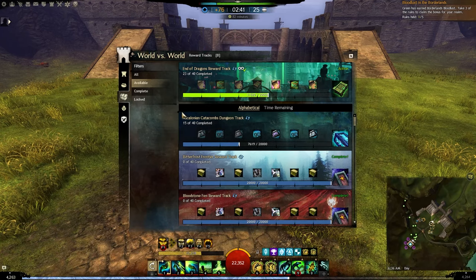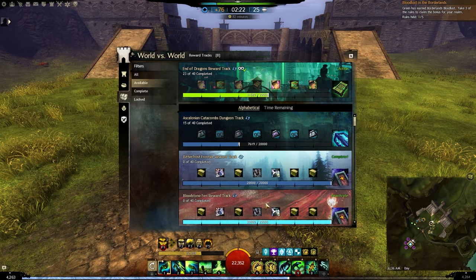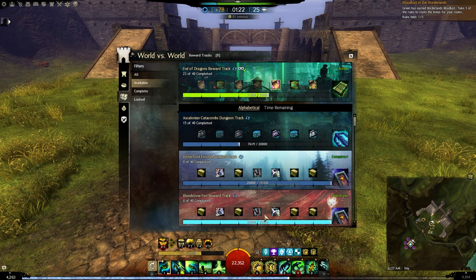Another very good source for gear in WvW comes from the reward tracks. Open your WvW panel by pressing B or clicking the castle icon on the top left, then go to the third tab where it says Reward Tracks. Some of the options here will give you stat-selectable gear at the end. When you finish a reward track all the way to the end, you get a chest with a stat-selectable gear of your choice. On top of that, you will also get plenty of rewards including Mystic Clovers and other valuable rewards, so this is also very good for profit.